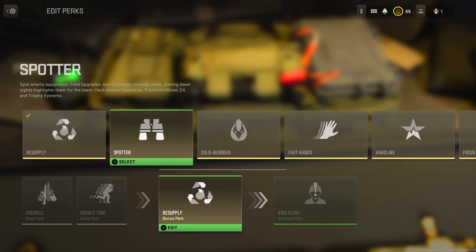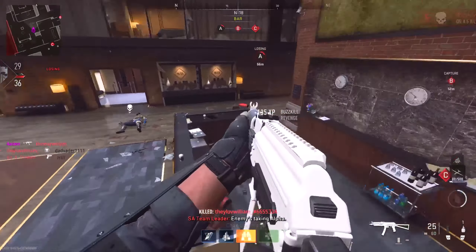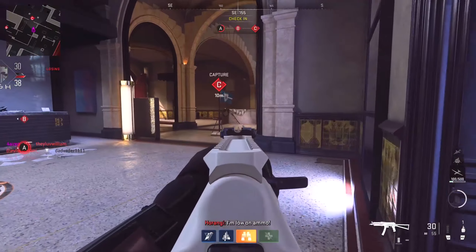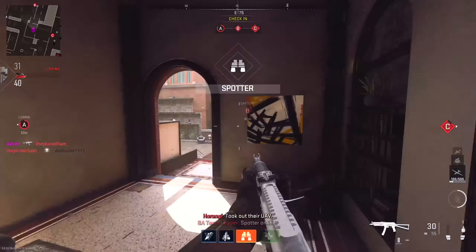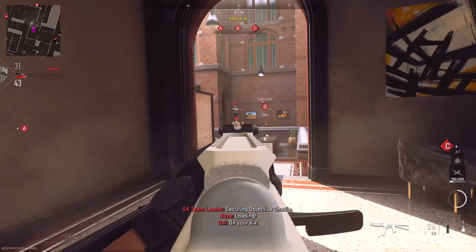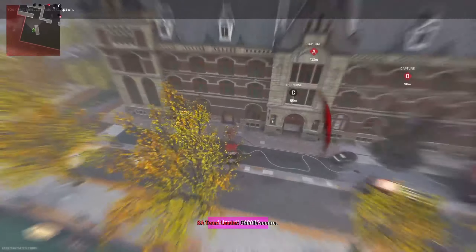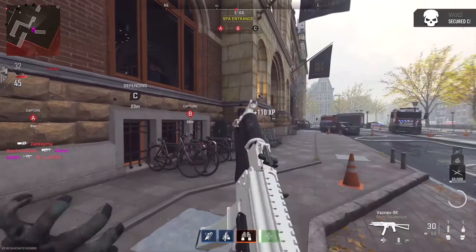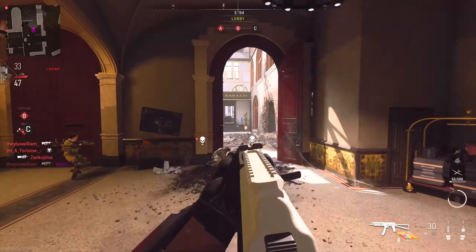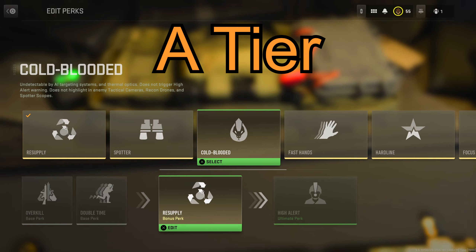Next we have Spotter, which gives us the power to spot enemy equipment, field upgrades, and killstreaks through walls. You can also mark them for your team and hack them for your own use. I ranked this perk in the B tier. I played multiple games with this on without even seeing a single trophy system, claymore, or suppression mine to mark and hack. It was just hard to get use out of Spotter because my enemies would be using grenades, Dead Silence, and other things that rendered it useless.